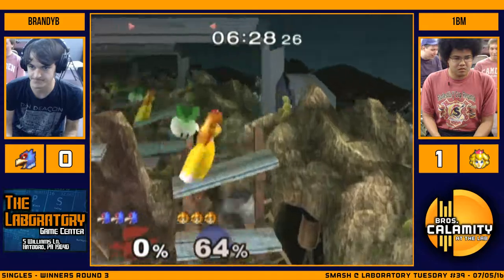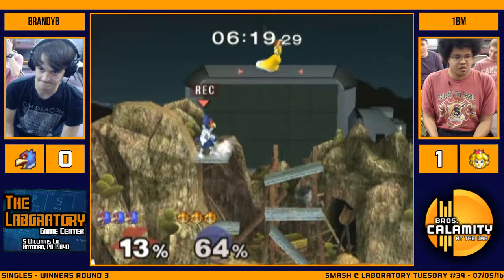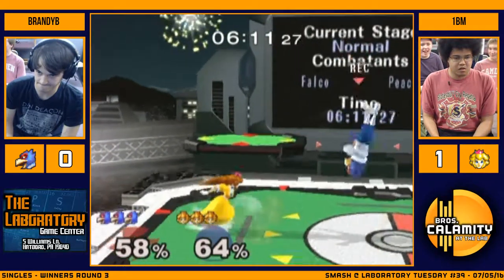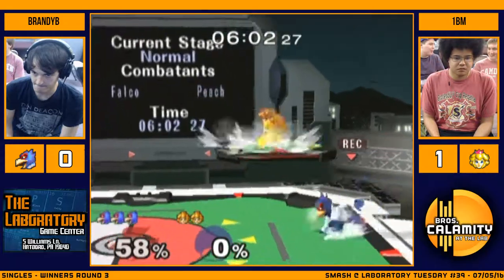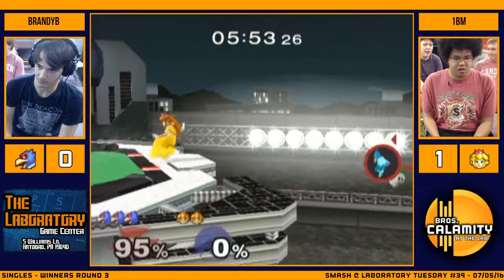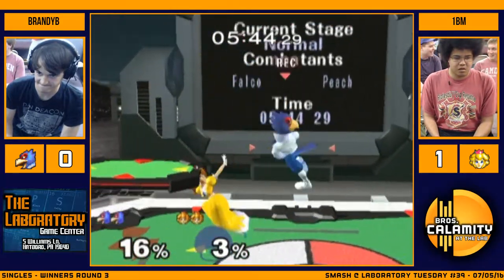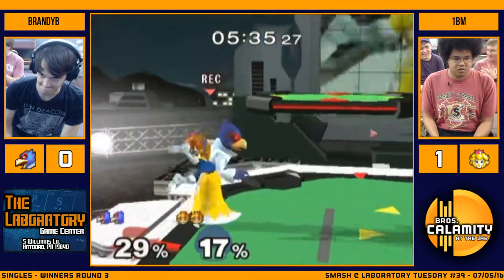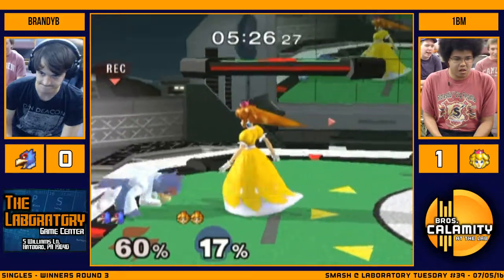This is your counter pick, Brandy — don't let it be his. Nice counter. I think he definitely needs to make use of Falco's copies. He called that out. Double laser. He needs to make use of shine more. He needs to get inside Peach. He's approaching with lasers but not really getting anything off other than percentage.